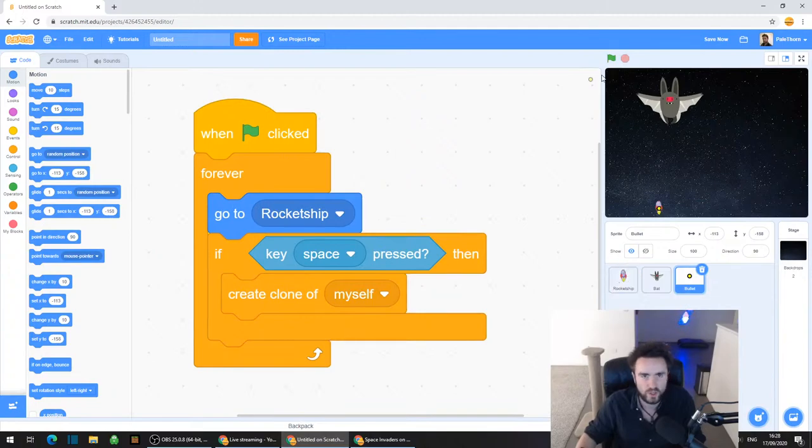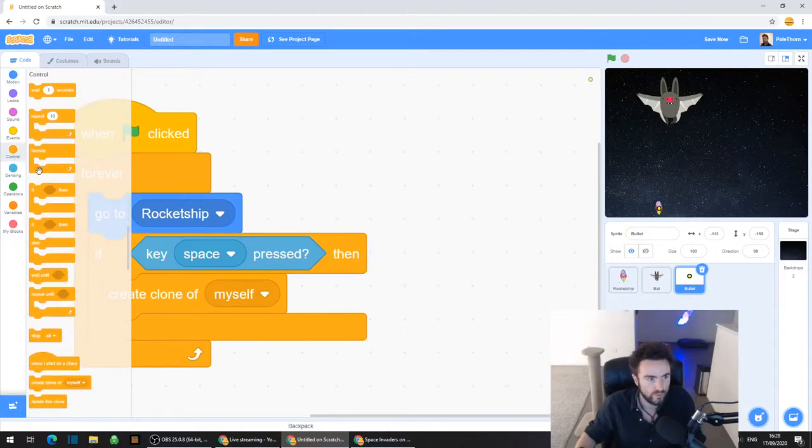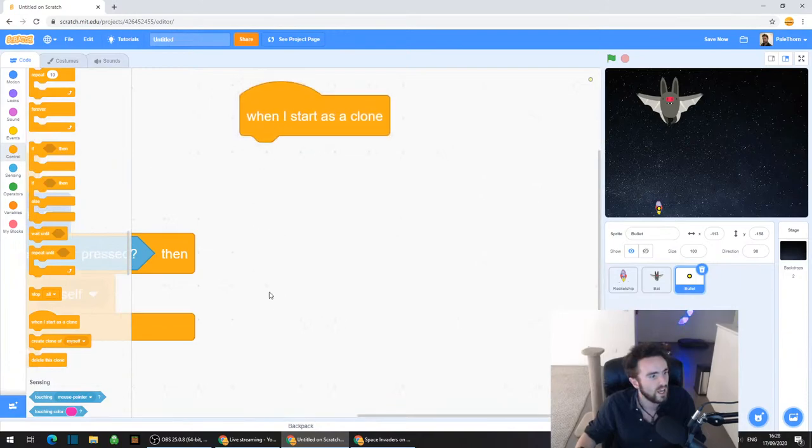Let's stop that game so all the clones go away. And let's put some instructions for what should happen to our cloned bullets when we create them. Let's make some space. Go to Control and look very near the bottom - you should find something called "when I start as clone". Drag out that when I start as clone.